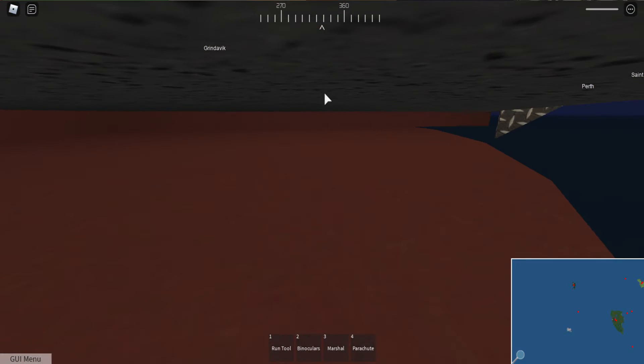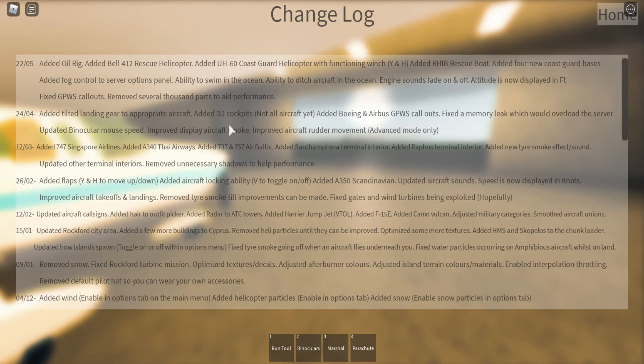Let's go ahead and view the changelog. Added oil rig, which is a new helipad slash airport. There's a new game pass which includes the Bell 412 rescue helicopter, the UH-60 coast guard helicopter with a functioning winch, and a rescue boat. There are four coast guard bases, all part of the coast guard game pass which is 195 Robux. The Bell 412 and the Blackhawk UH-60 are new liveries, plus there's a rescue boat and four new coast guard bases.